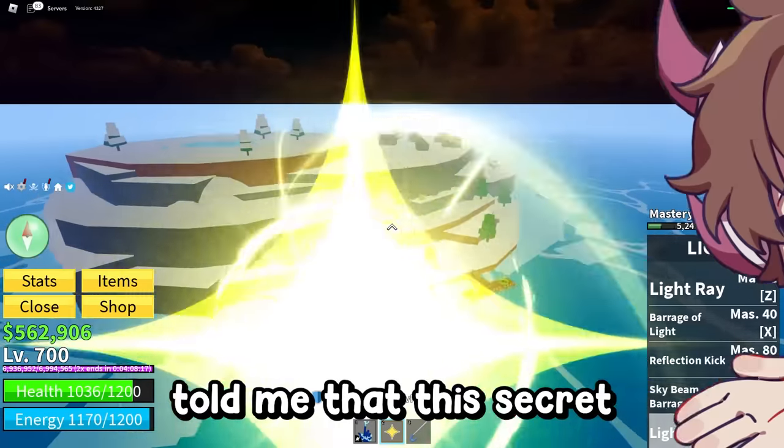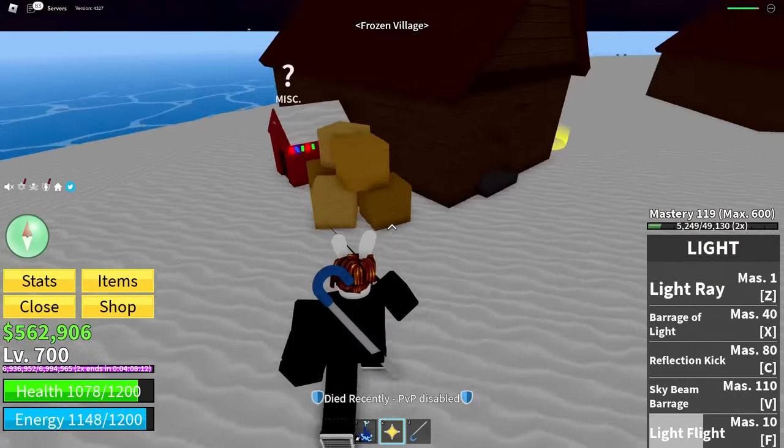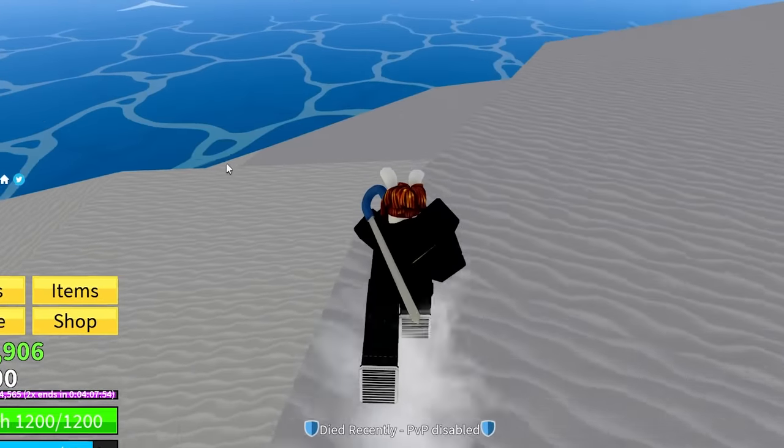Before we go and get observation Haki, there is one more secret to check out. A couple of people in my comments told me this secret gives you a dark blade for way less than it's supposed to be. Apparently there's a dog kennel here — sure, you can have 97 Robux. Wait, what? He just insulted me. I guess never trust the people in my comments ever again. That one is false.